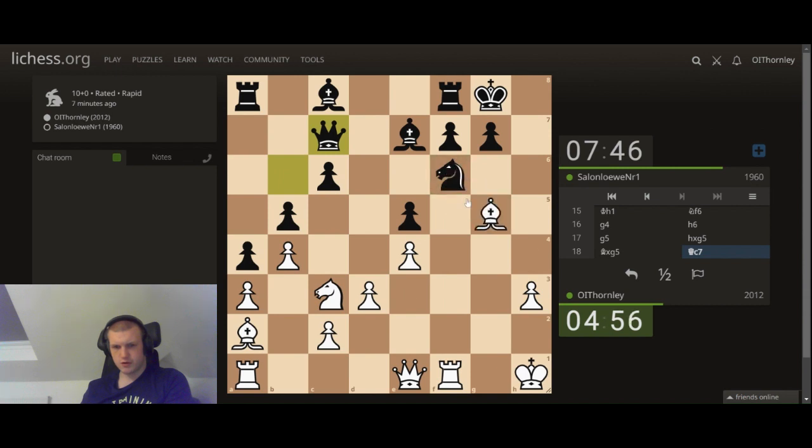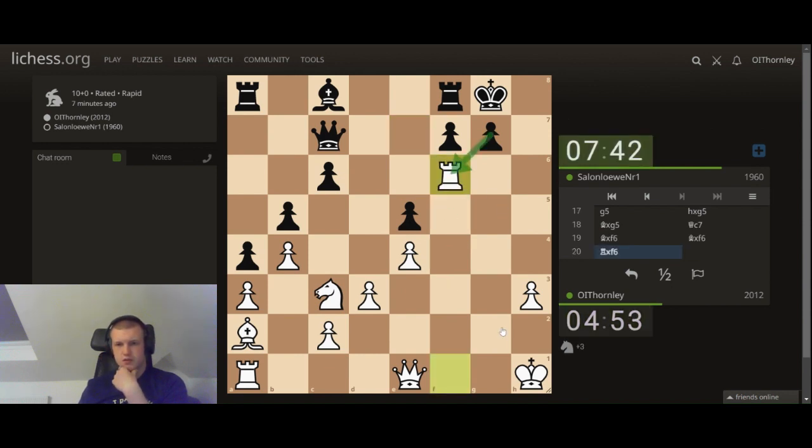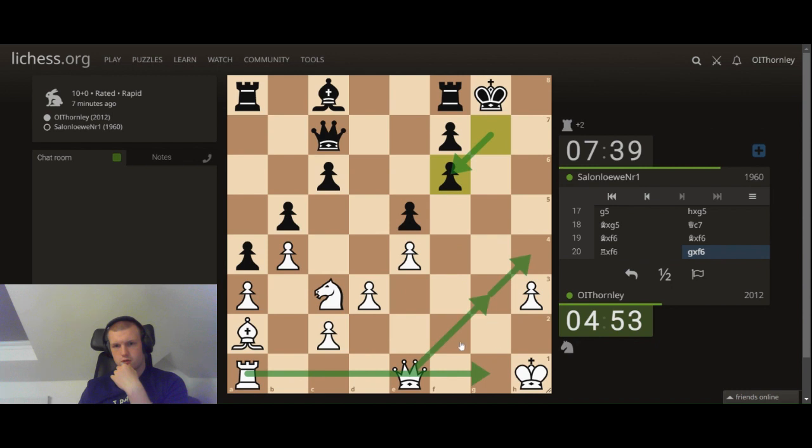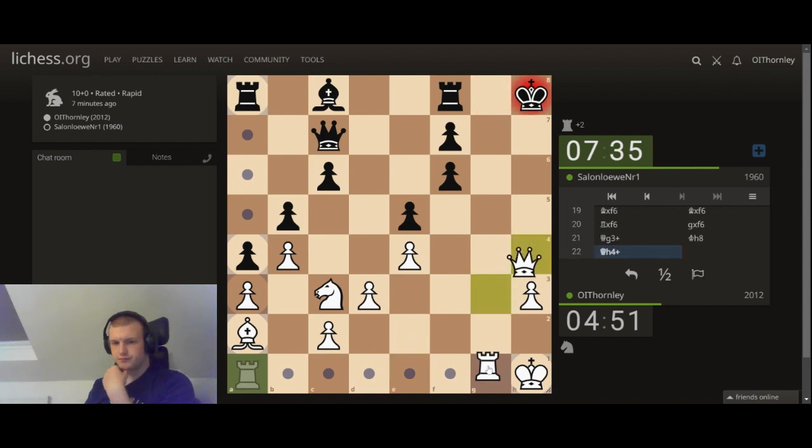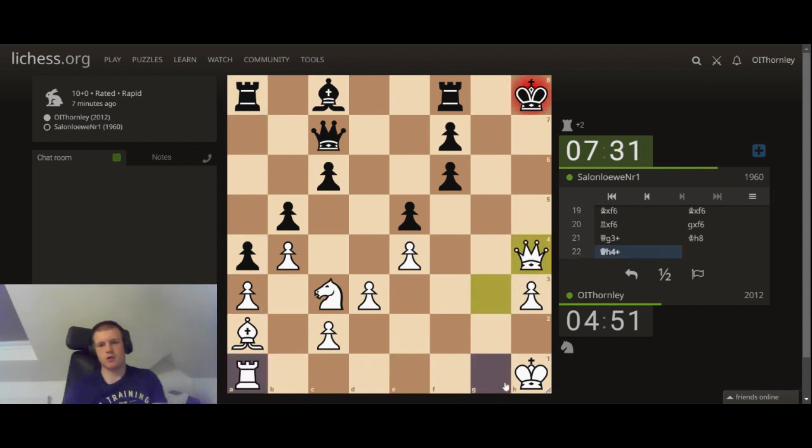Yeah, that's check — that's checkmate, that's force mate. Well, if he takes, that's force mate. So check, check, rook here. Yeah, there you go — lovely little sequence in the King's Gambit there.